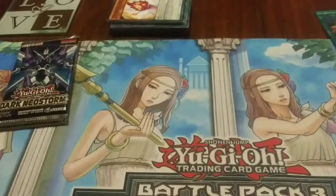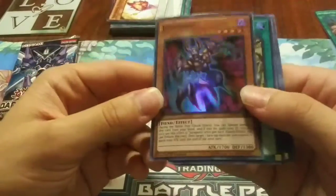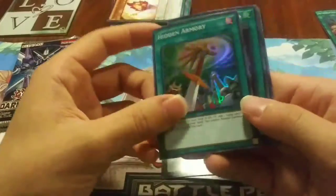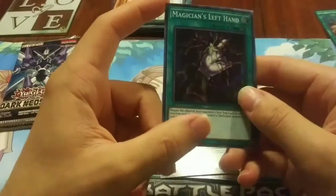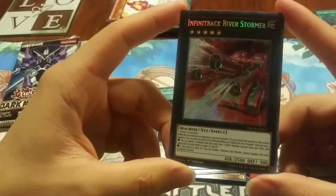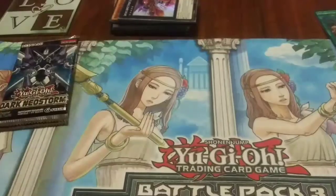Now we'll open an Infinity Chasers. We got Dragdo — or Ragdo — never seen that card before. Hey, Secret Village of the Spellcasters — this is a pretty good card. Hidden Armory, looks like some Noble Knight stuff maybe. I just seen the Left Hand — my friend actually ran the Left and Right Hand for a Gravekeeper deck he was playing at one point in time. We got an Infratract River Stormer — that's a Machine Monster. I was thinking maybe Cyber Dragons but probably not — those are Earth Machines.